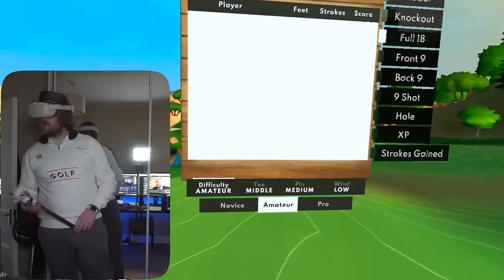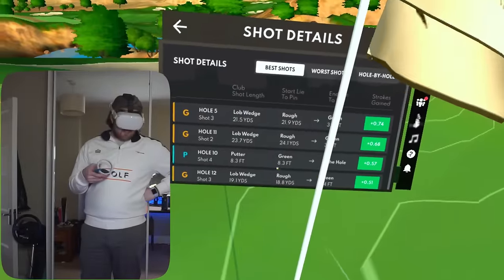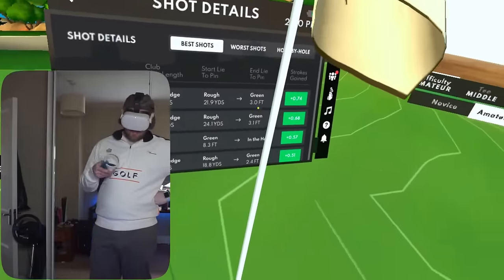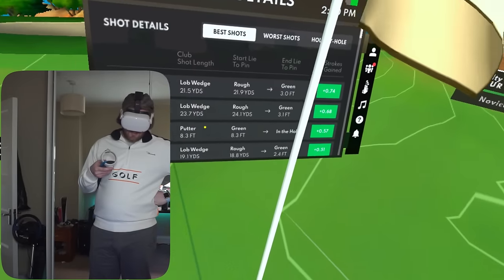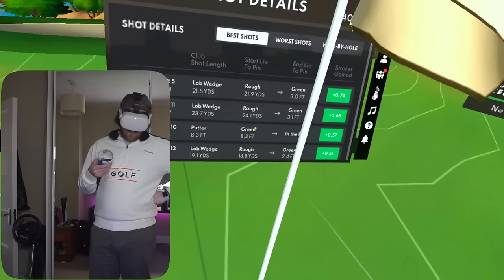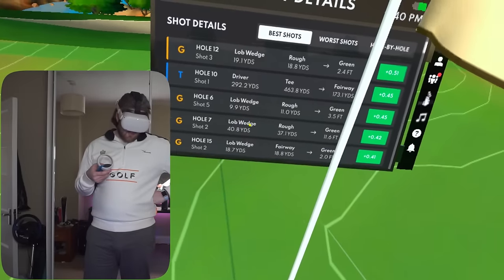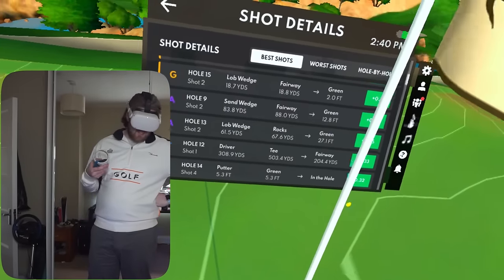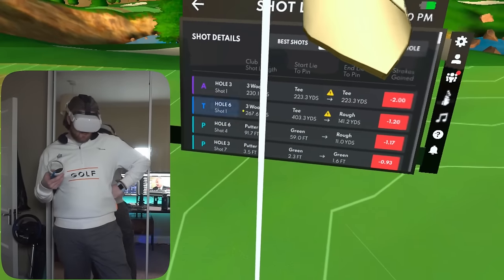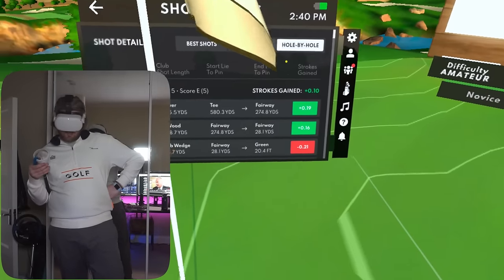You've got to be shitting me. We did break 90 — it's an 85! I'll take it all day long. I hope you guys enjoyed that. Let's have a look at the full round analysis. Best shots were hole five, shot three — the lob wedge, put it to three foot from 21 yards. A lot of my best shots were around the green. Worst shots — a lot off the tee, the three wood especially. We lost a lot of strokes on those.